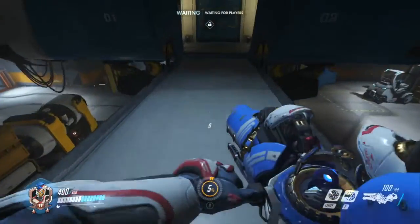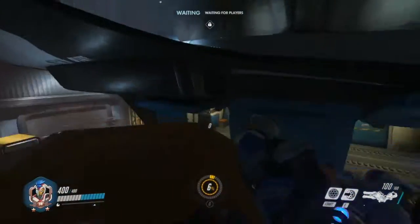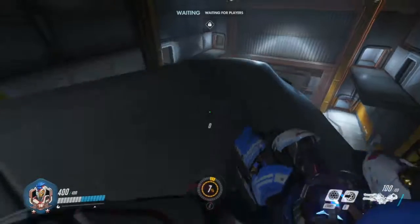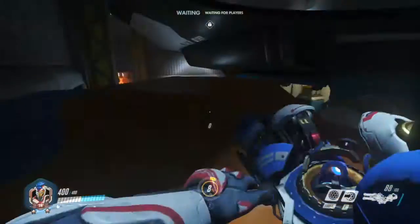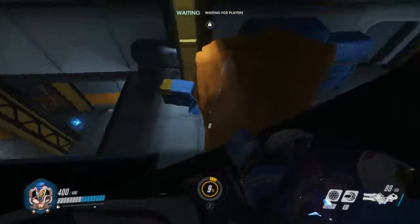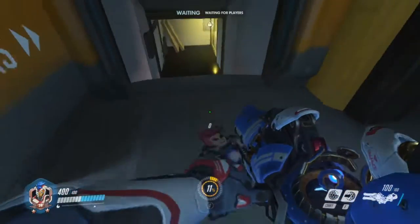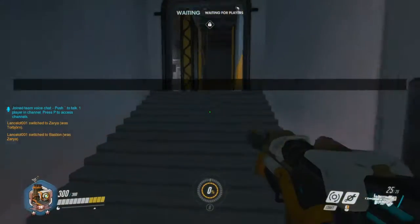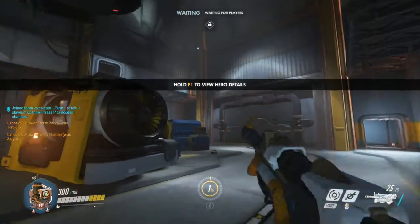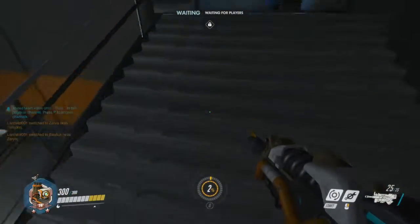I just wanted to show you a quick little tip that could actually help you. On Point of Water, the second point, you can get up here by just walking right here and jumping into the game instead of the same. And if you do this with every single hero — even Bastion — it's extremely helpful if you want to get a High Noon off, or you want to build a turret, or anything really.